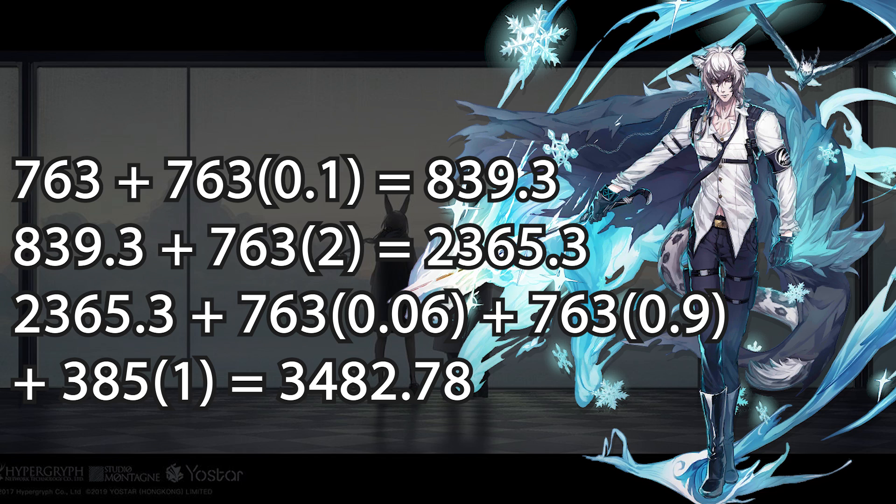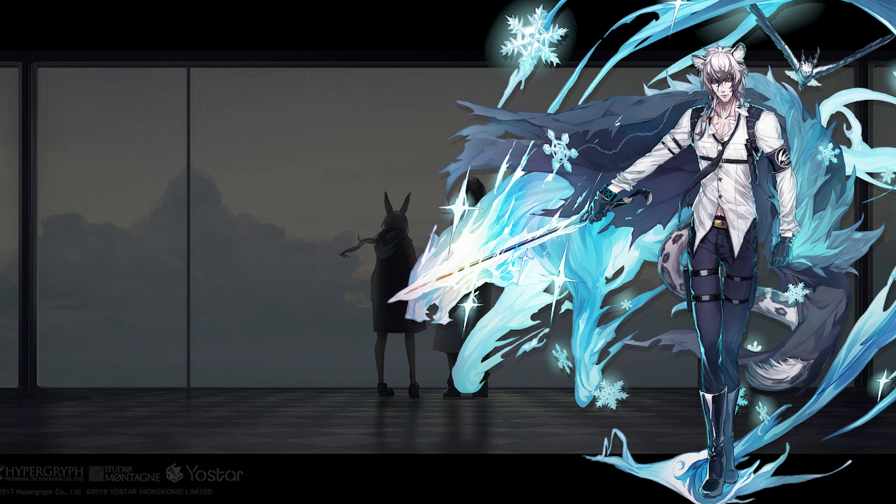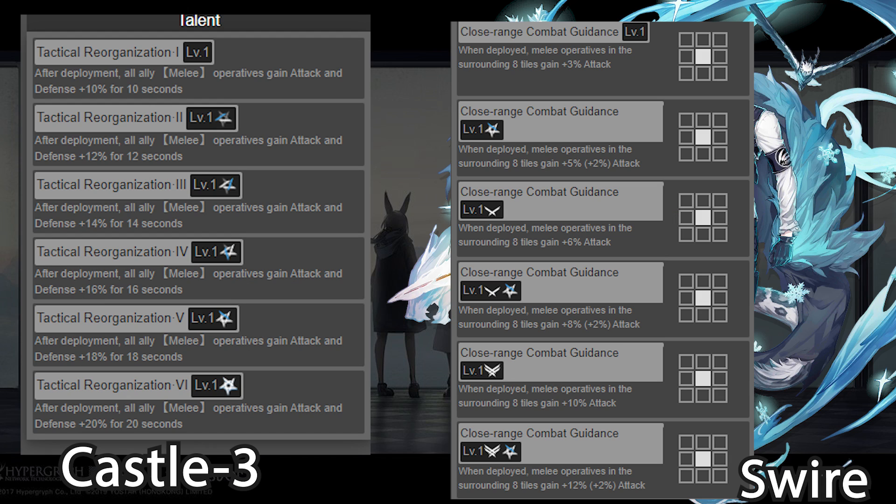Silver Daddy is OP — do not accept any argument. Thank you. And this is not the only buff Silver Ash gets in the game; for example, Castello 3 with max talent, and his Skill 2 or Skill 1 will also buff Silver Ash massively. Thank you for watching and see you all next time.